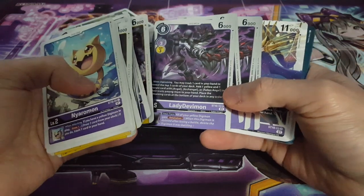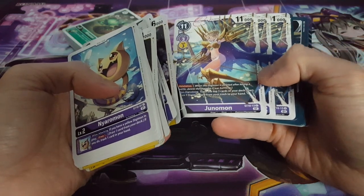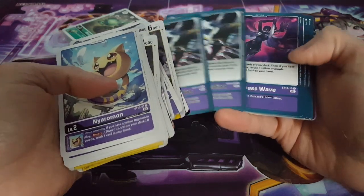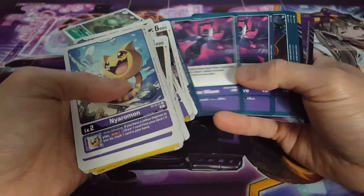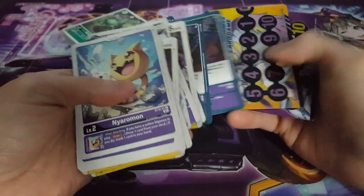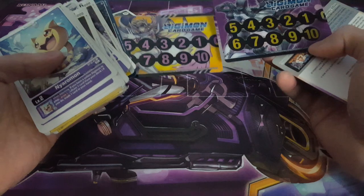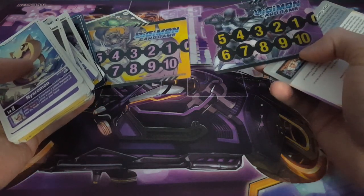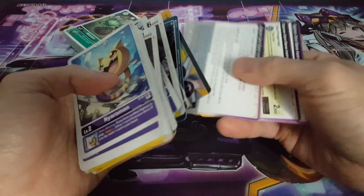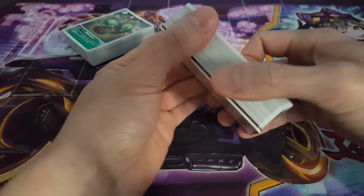We have Bastemon, and wow - look at that foil Lady Devimon. That is just magnificent, absolutely beautiful and stunning. We have Junomon - four copies of those. We have Chaos Degradation, two copies of which are foils. We have Darkness Wave, very nice, and Night Raid, also very nice though not in foil. We also get these memory counters - one side is Angewomon and the other side is Lady Devimon, which is definitely wonderful.